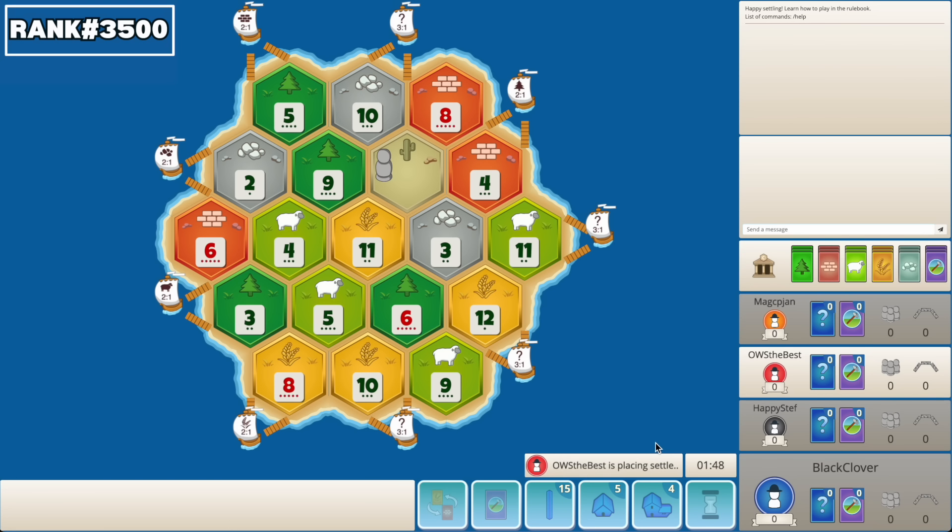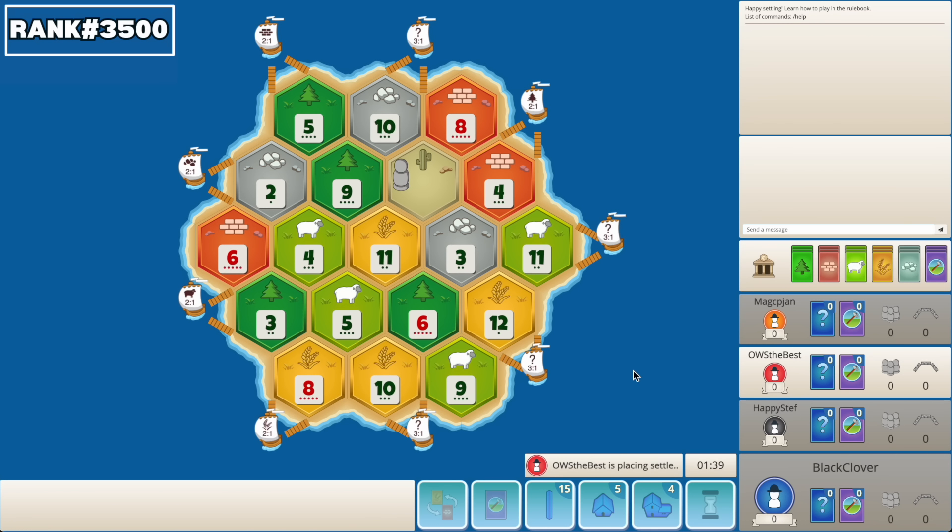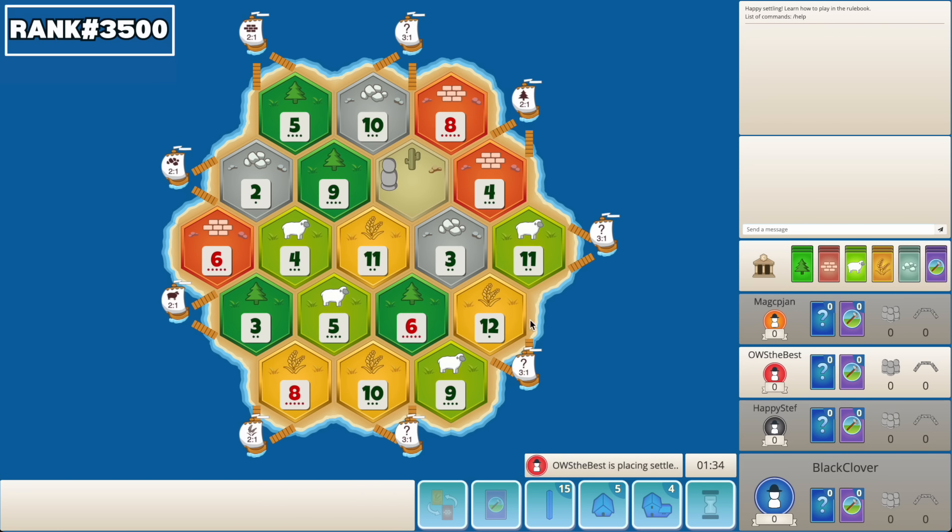Welcome back to another ranked four player game. Let's take a look at this board — we have the third pick. Wheat here is really scarce, so 8-5-10, although not the most ideal first pick, does offer a lot just because you're going to be the one with all the wheat. 6-10-9 is really balanced, so 8-5-10, 6-10-9, really great picks here. 6-3-4-10-9-5 — I think this is all right for third.